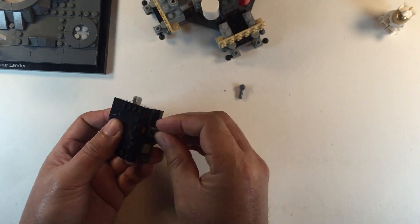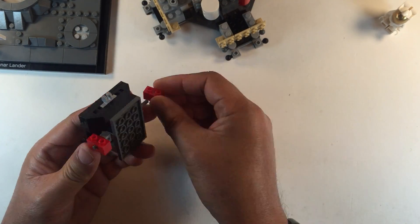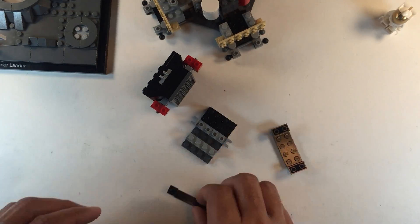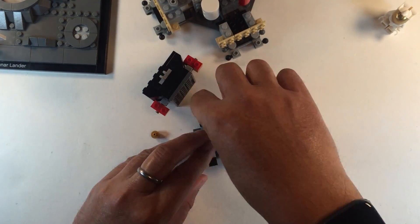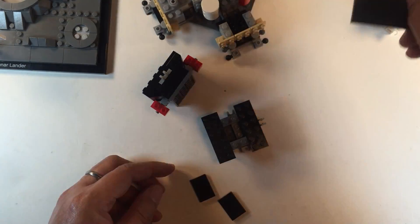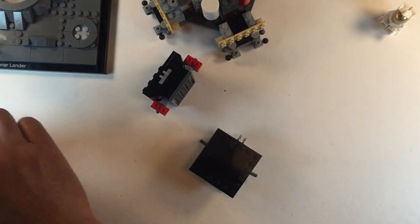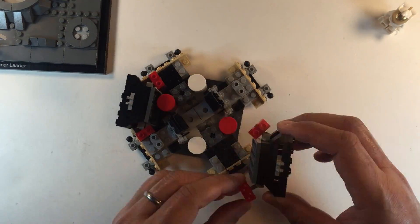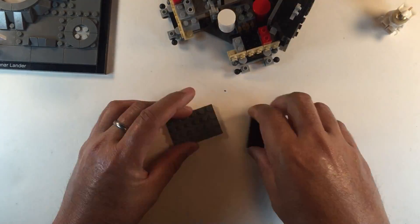Okay. Retro: go. Fido: go. Guide: go. Control: go. Telcom: go. Genc: go. Ecom: go. Surgeon: go. Go. Go. Go. Get the Telcom E-Bats go. Roger. Go. Go. To continue power of descent. You're a go to continue power of descent.